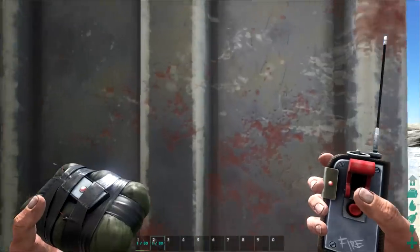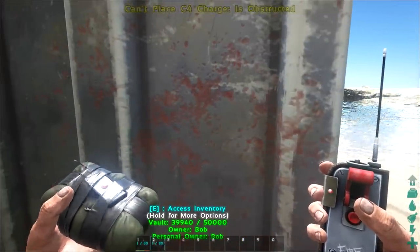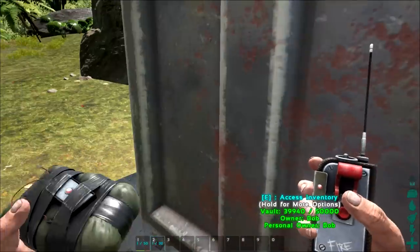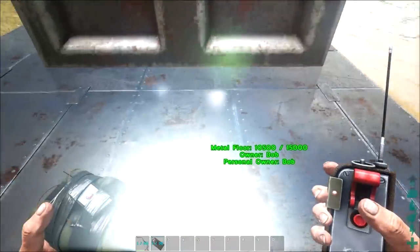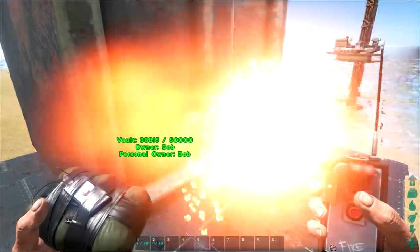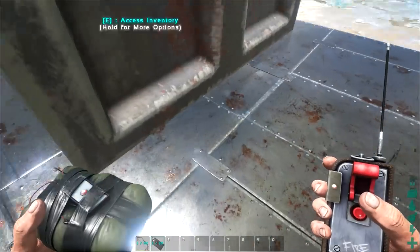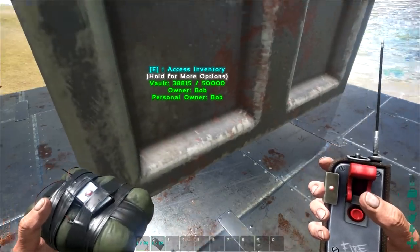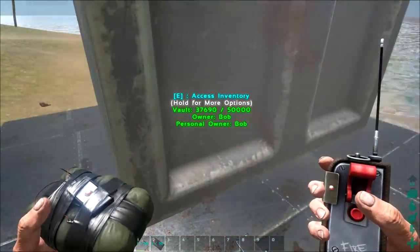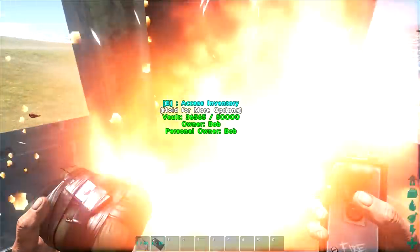Currently it seems you can't actually place C4 charges directly on the vaults. The only way to damage them directly is with a rocket launcher. You can place C4 on the foundations below the vaults and set them off, and you'll see that it takes roughly just under 100 durability per charge — going from 38,815 down to 37,690.